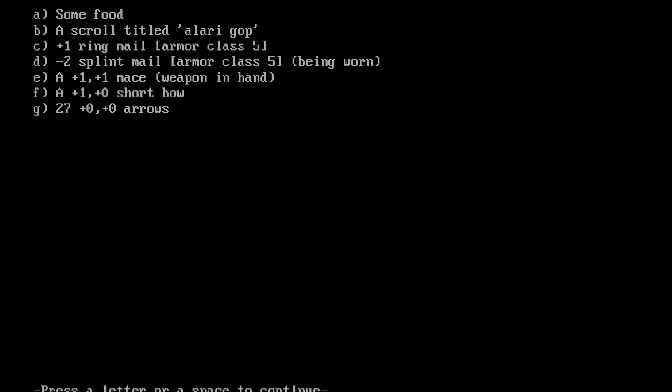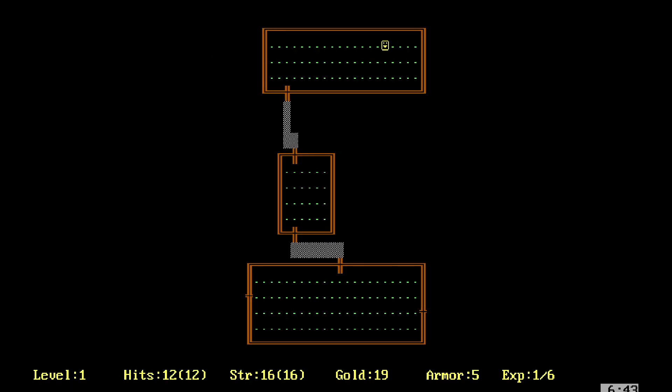It's a music note — it's a scroll! The thing about scrolls is they're coded, like 'Alari Gop.' We go to our inventory and we have a scroll titled Alari Gop — we won't know what it does until we use it. But if we get another scroll of that type, we'll be able to read it properly. There are also items like scroll of identify that can identify all your coded objects.